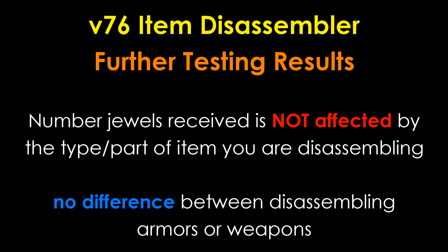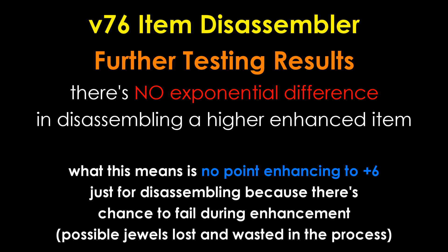Secondly, and most importantly, there is no exponential difference in dissembling a higher enhanced item. There is simply no need to enhance items as high as plus 6, since there is a chance of failing enhancement which causes wastage of jewels. For those thinking to make some gold off the new system, simply compare your jewel prices with the equipment prices in your trading house.